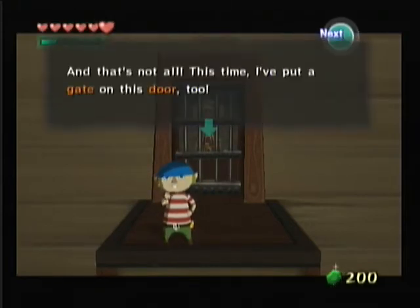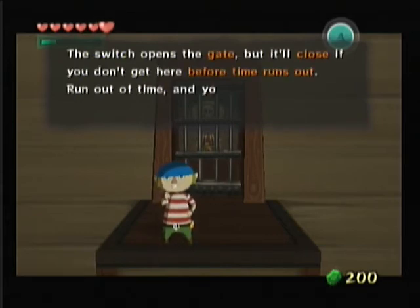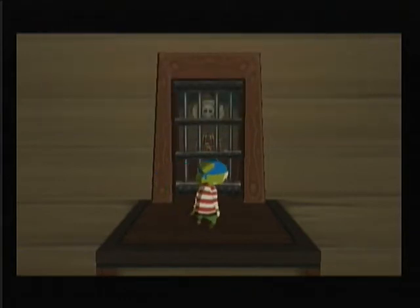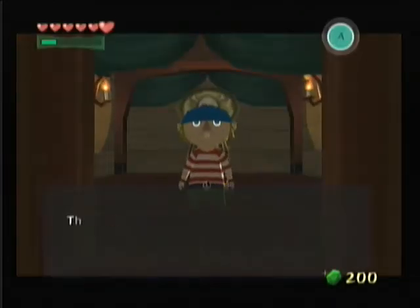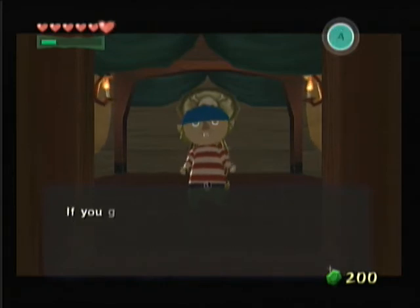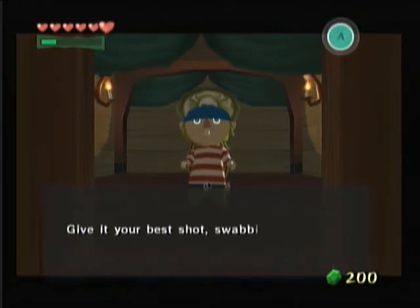And that's not all — this time he put a gate on the door too. That's what makes it a little bit more difficult. If that gate closes, you're practically screwed to get your next treasure, which is bombs, of course. The switch that opens the gate is in the same place as before, so go step on it. Get to that side before the time runs out and he'll give us bombs.